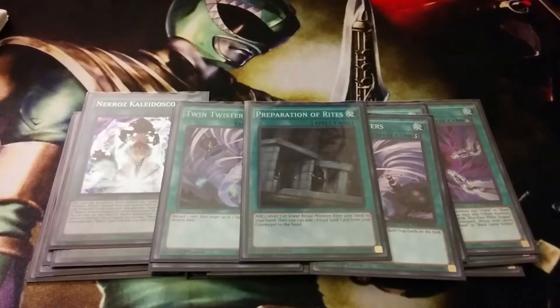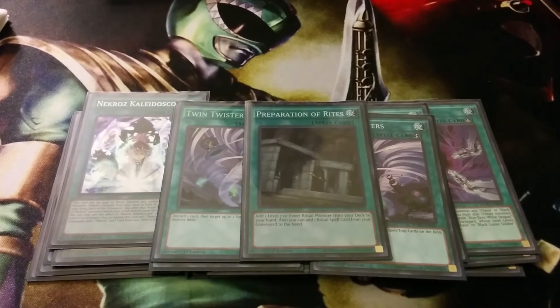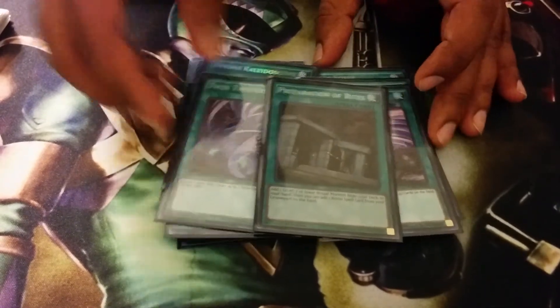The last spell is one Preparation of Rites — this card is the nuts. If you open it, it's an instant Unicore. It lets you recycle any ritual spell from the grave and lets you search pretty much Brio, Uni, or Colossus.